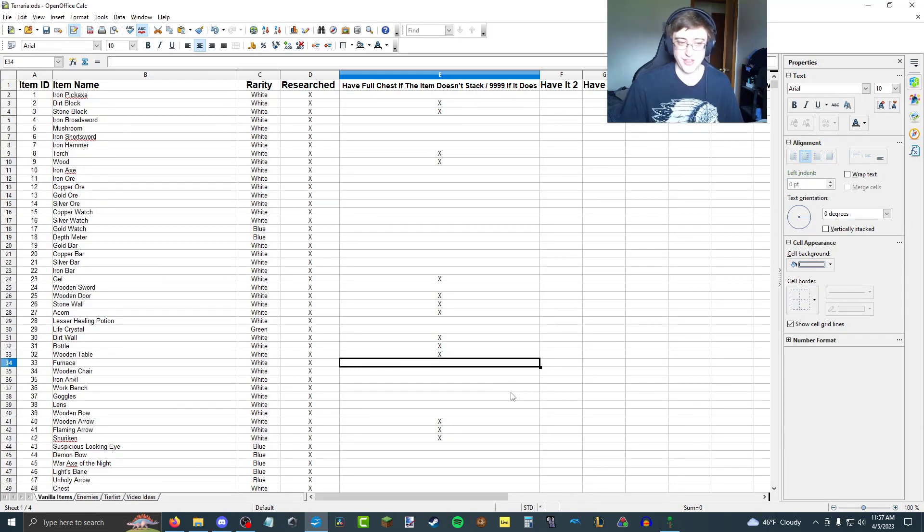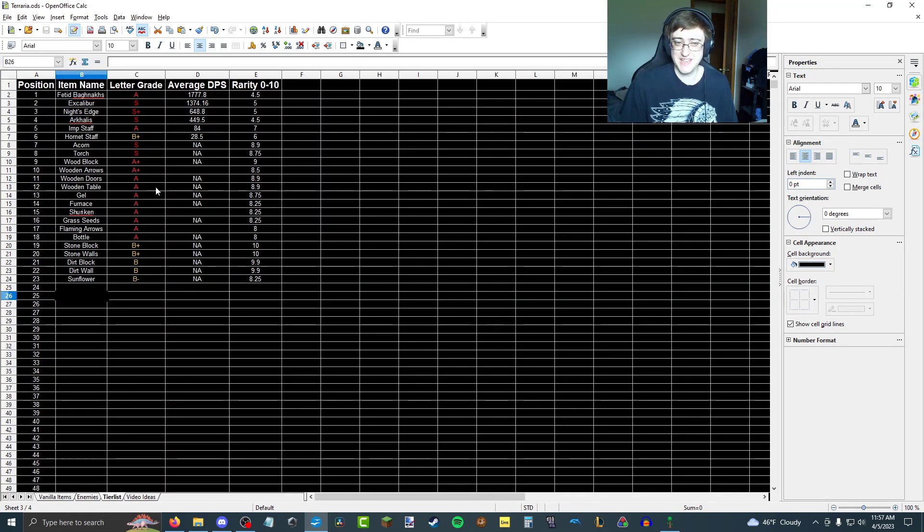Furnace ID number 33! Bam! The A tier is gonna get very big very quickly. I like a lot of the items in this game — big surprise. I especially like items that do damage, which is why there's a B plus above an S tier. Hornet staff, top of B plus tier — it's almost an A. I really want to test more items that are lower DPS.